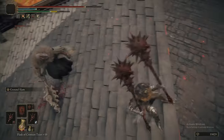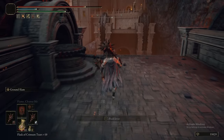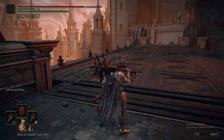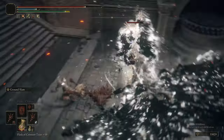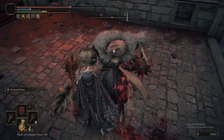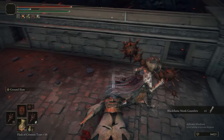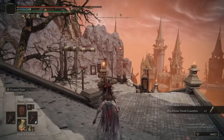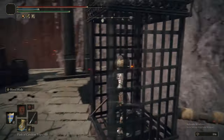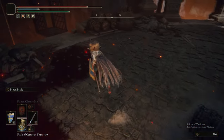Interestingly, this guy is a Black Flame Monk, and he can drop the Black Flame Monk Hood, Armor, Gauntlets, and Greaves. He may also drop the Monk's Flame Mace - that was unclear from the wiki, so if anyone can confirm, that'd be great. This is the first time we've encountered a Black Flame Monk as opposed to a regular Flame Monk. There are two of them in the Divine Tower of Caelid. They seem to appear wherever Godskin enemies appear - there's a Godskin Apostle at the bottom of the Divine Tower, and a Godskin Noble in the church we're about to go into, but we have something else to do before that boss.